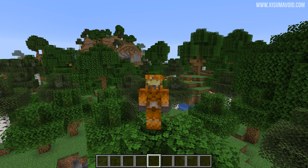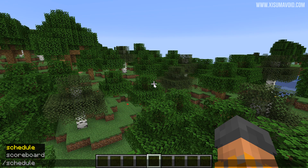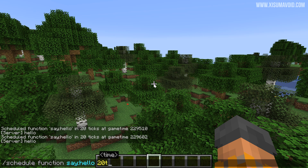There have been two new commands added, and we're going to start there. The first is the simplest: it is `/schedule`, and this allows you to schedule a function to run in the future. I've made one called 'say hello' and I'm going to get it to run in 20 ticks from now — which is one second — and there you go, it says hello. That should be quite useful for a lot of reasons.